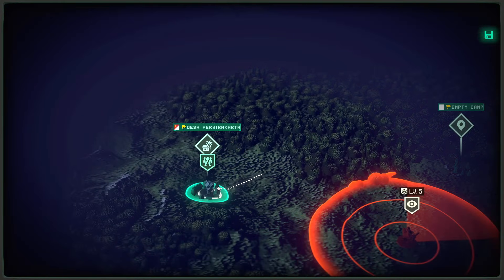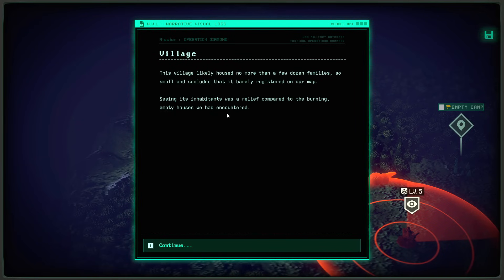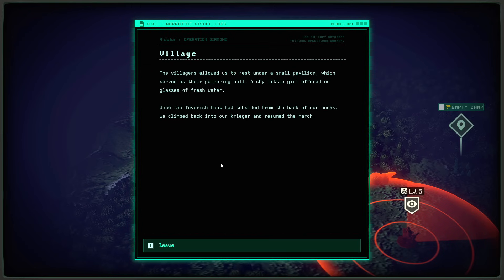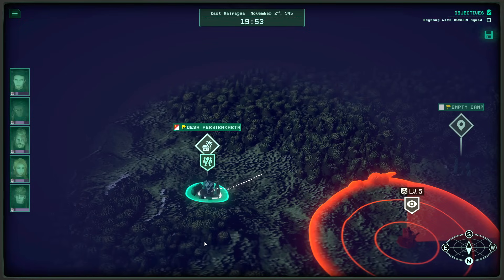One of our other objectives is on this side. This village likely housed no more than a few dozen families — so small and secluded it barely registered on our map. Seeing its inhabitants was a relief compared to the burning, empty houses we had encountered. The villagers allowed us to rest under a pavilion which served as their gathering hall. A shy little girl gave us glasses of fresh water. Once the feverish heat of the day subsided, we climbed into our Krieger and resumed the march.